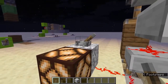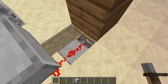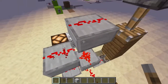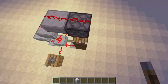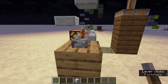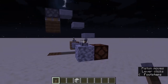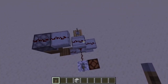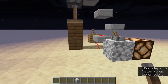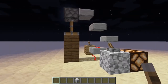The redstone signal comes out of the lever into here, which connects up to this piston, causing it to extend. It also sends a redstone signal up these slabs into this piston, which makes that piston extend as well. It's connected to two levers so you can turn it on and off. Once you turn it off, it releases all the redstone signal from the pistons, causing them to open, and that causes it to lock.